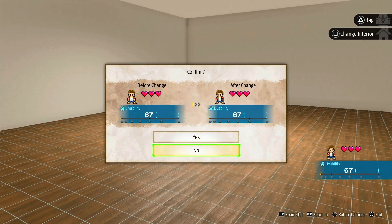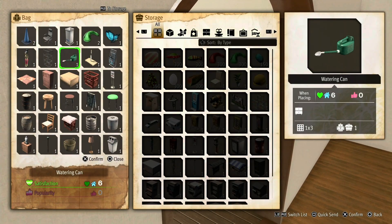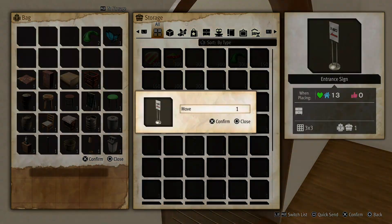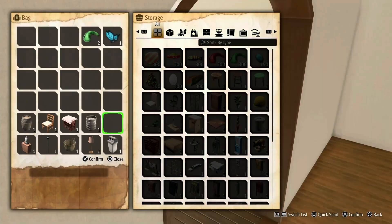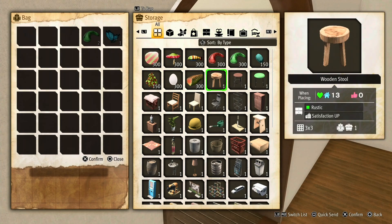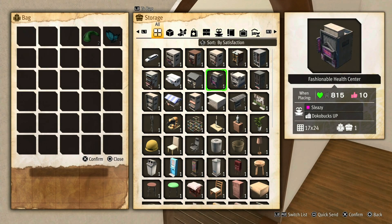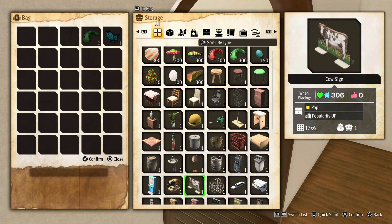We'll go into edit mode and place some stuff to see if we can find any high-value items. Not really finding anything great — it's pretty much a lateral move. Let me put a lot of these away. What I like to do is focus on the livability; if I can get up to around a thousand, it should give me the first reward. I have some DLC single-use items, but I don't want to use them yet. I'll do this the hard way.